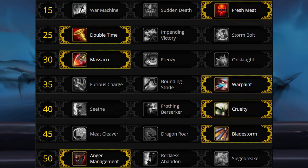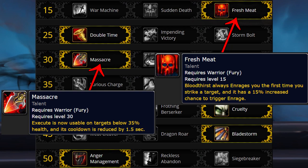The default AoE build only differs from the single-target build at two points: instead of Sudden Death in row 1 it takes Fresh Meat, and in row 3 it takes Massacre instead of Frenzy. Fresh Meat is taken because in AoE fights there are multiple targets, meaning multiple opportunities to use Bloodthirst on a new target for its guaranteed Enrage proc. To make the most of this talent, create a Bloodthirst macro with a mouseover component — this lets you use Bloodthirst on a mob without swapping to it; the macro is in the video description. Massacre replaces Frenzy because AoE encounters typically involve lots of target swapping, which means having to rebuild Frenzy stacks and greatly reduces that talent's value.